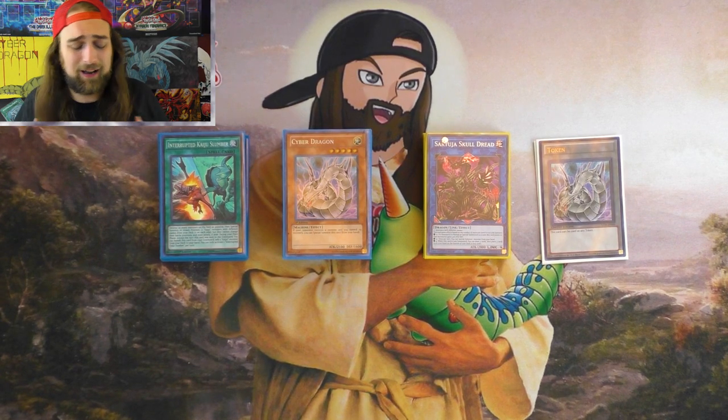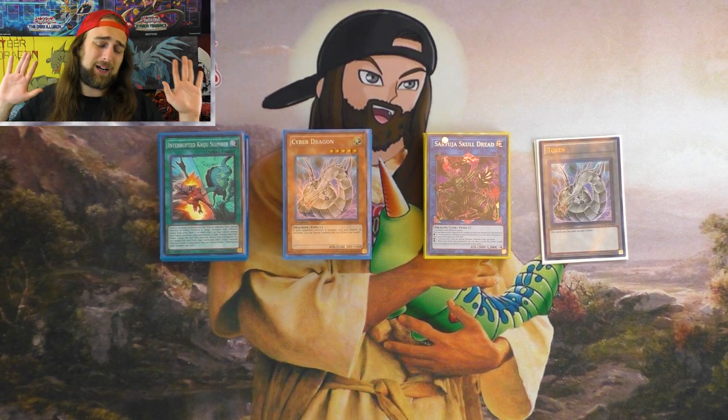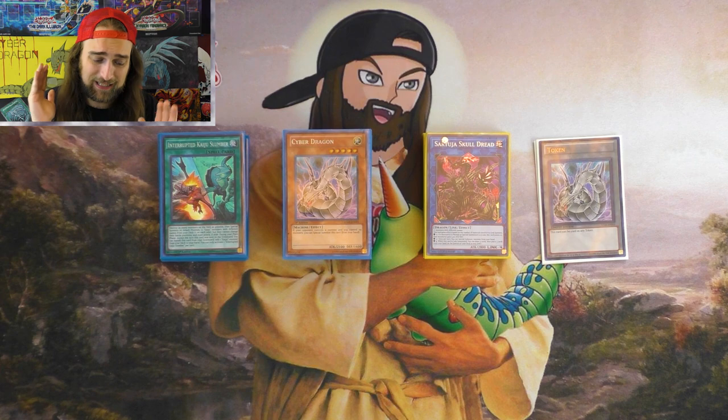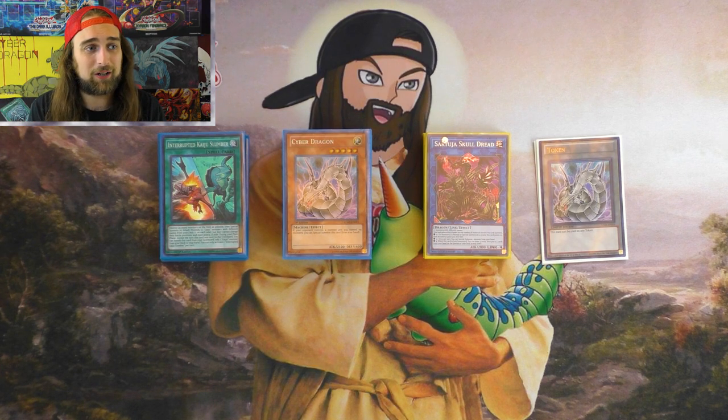I made this deck go first, I made it combo. We go into Borel Savage in this deck, we go into Dragite in this deck, we go into Skull Dread in this deck — just all the good monsters that negate things during your opponent's turn.